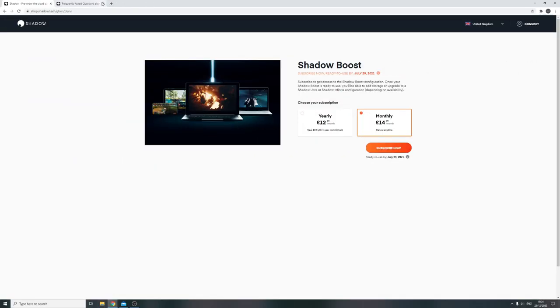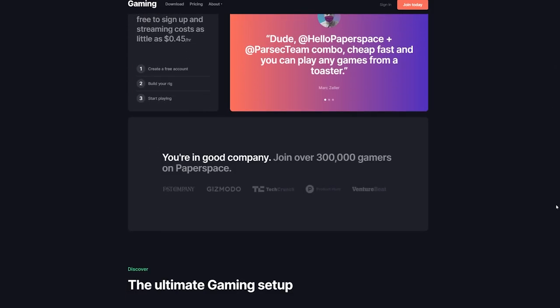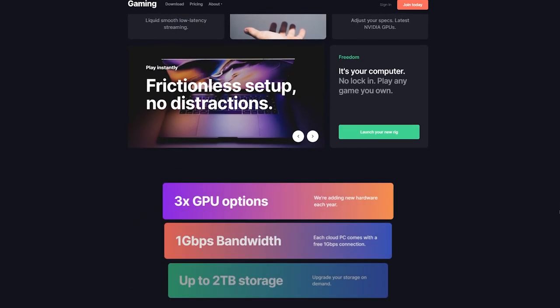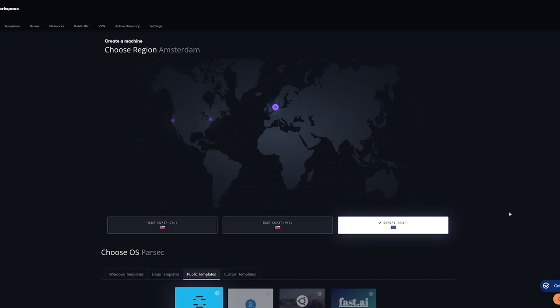My first attempt was Shadow PC, which is quite a well-promoted and Star Citizen-friendly service, but I can't get into it until July, so that's a straight no. I quickly moved on to Paperspace, which was basically the next option when you Google cloud gaming. It's a good service — you can pay as you go, you've got a few options in terms of storage, and you have to contact them to unlock the gaming GPUs.